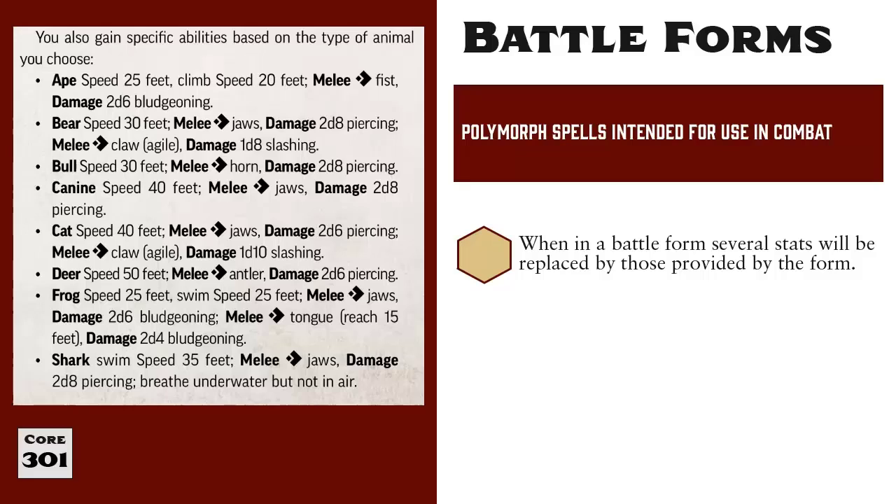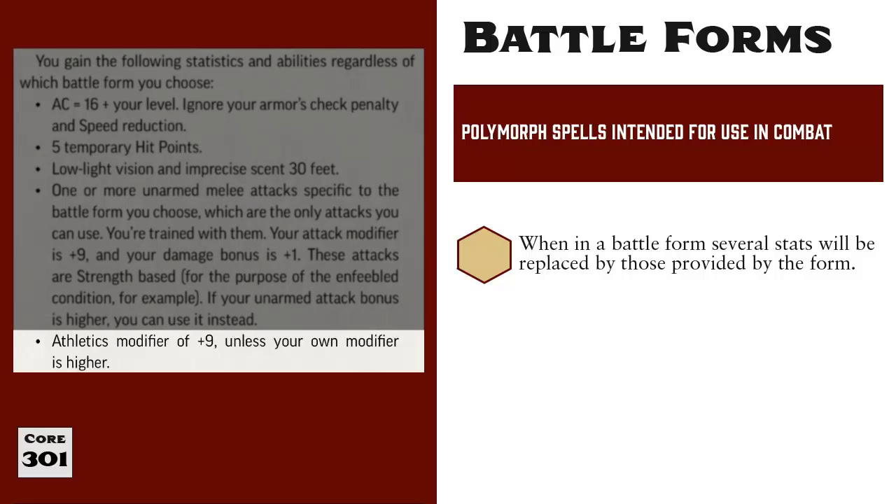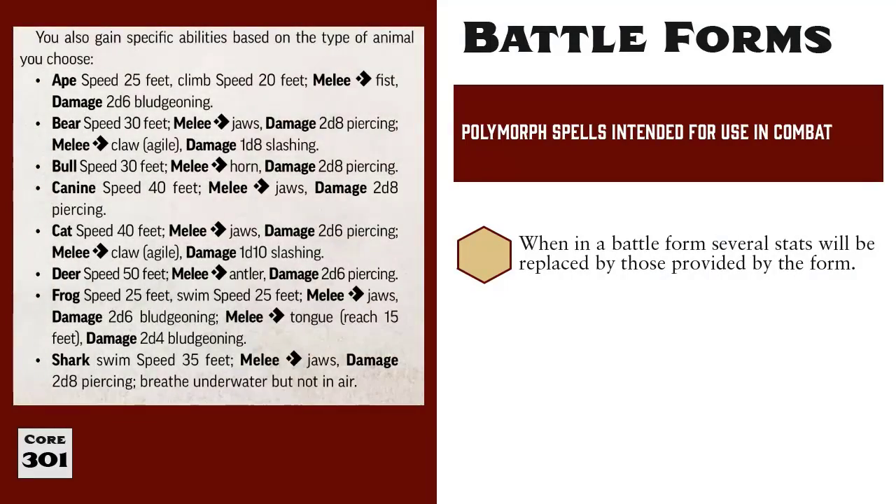Any traits of your character that are not modified by the Battle Form remain the same. So, for example, your Charisma, Intelligence, Dexterity, and Wisdom would all remain the same when in this Animal Form. This conversation leads to the last bullet: your Athletics Skill Bonus is plus nine, or whatever your regular Athletics Bonus is — just like when calculating your Attack Bonus, it's going to be the higher of those two. This is another place where players can become a little confused, because it means your Athletic Skill in Ape Form is the same as when you're a Frog, or a Snake, or any other kind of Animal Form. Remember, whatever animal you choose with this spell, you will be a medium-sized version of that animal. Also note that each Animal Form provides its own movement scores, which replace whatever your normal Speed Scores are — you do not get to choose the better of the two.